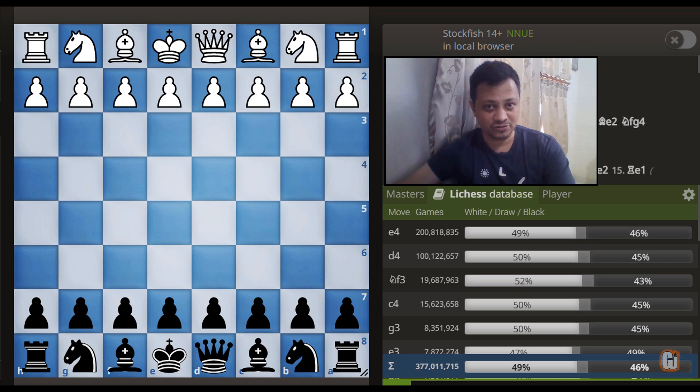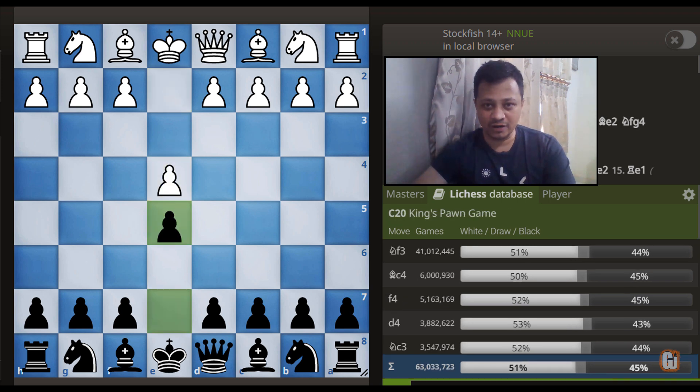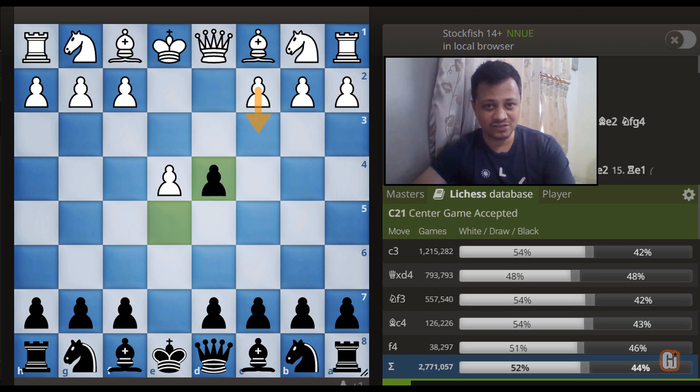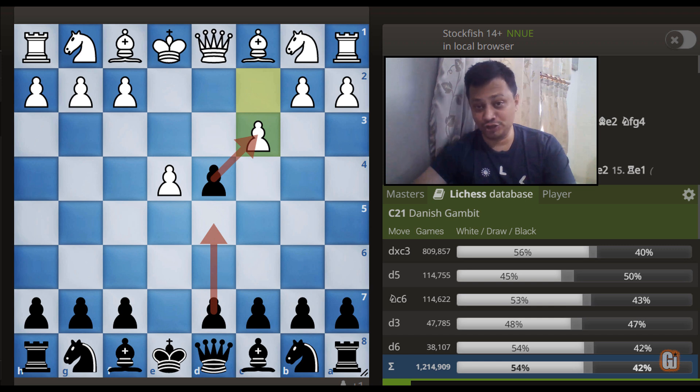Let's get started. E4, E5, D4, E captures D4, and now white plays this dangerous gambit starting with C3. If you check the database from here, the majority of games continue with D captures C3 or the move D5, where white is well prepared. But imagine my surprise — a move not even in the top 5 choices, and yet it completely diffuses the whole white setup.